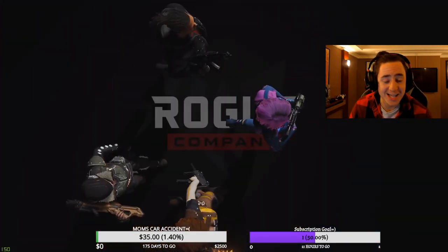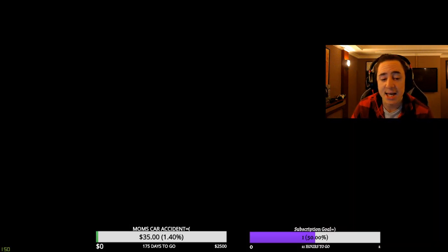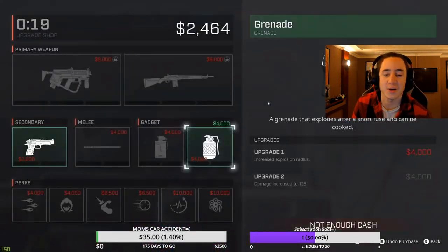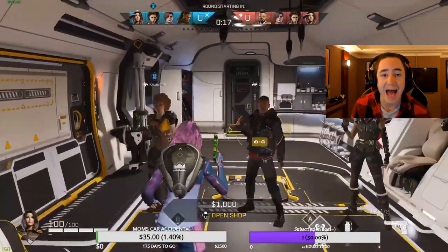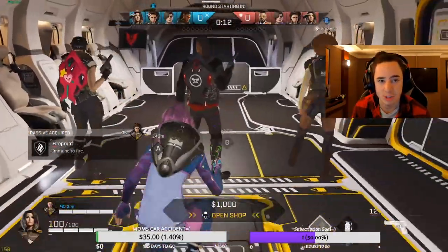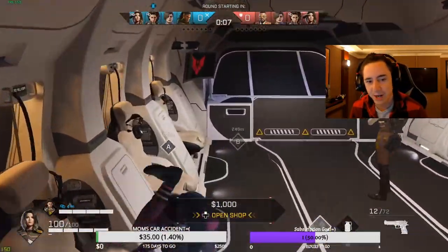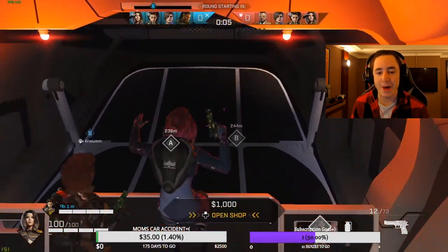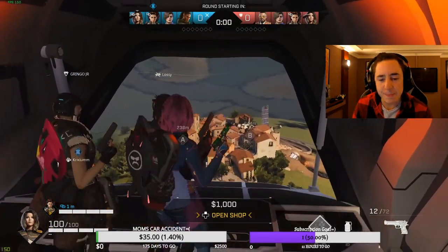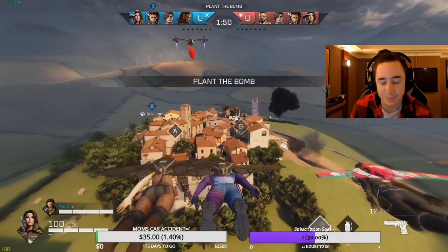The guys are loading up onto Icarus on attacking side. They go for a Dahlia, Trench, Scorch, and Vi combo for the attack, and the opposite team are going for a Fixer, Dahlia, Scorch, and Vi combo. So a lot of incendiary grenades — and in total, if both Dahlias are linked to the Scorch, there are four people, half the teams, being immune to fire. This is pretty common on Icarus because the plant and defuse is better when you're invulnerable to incendiary grenades.